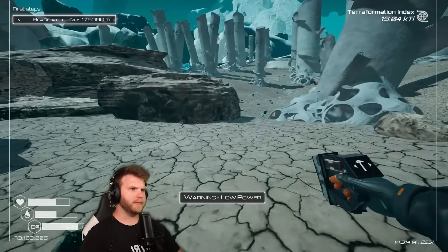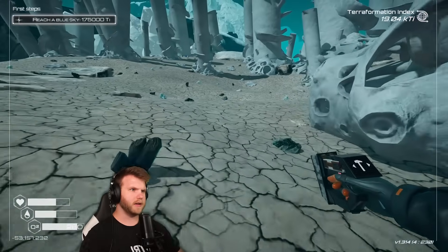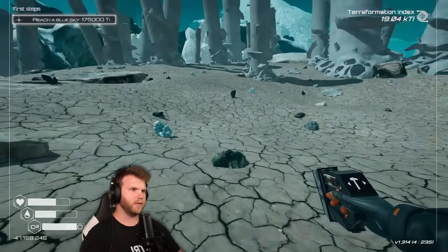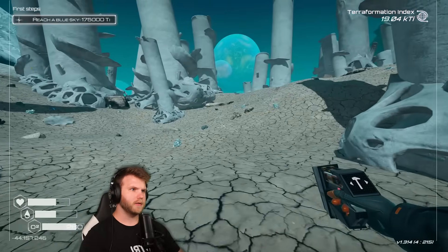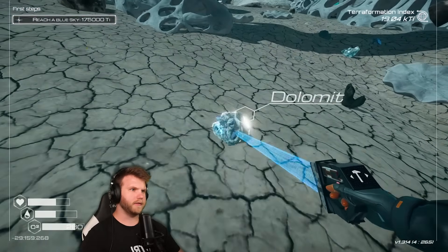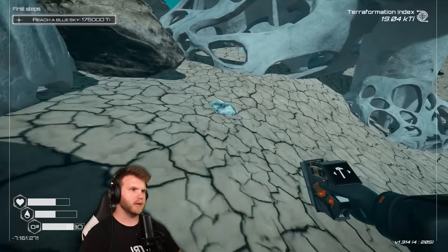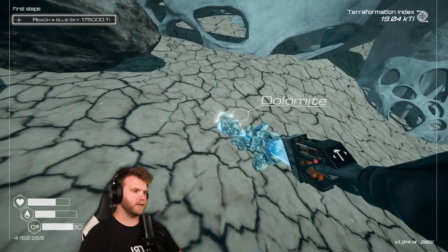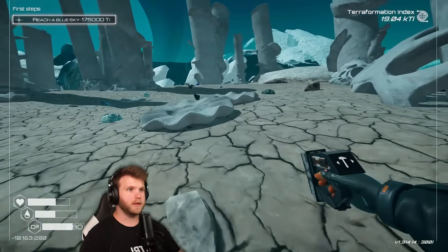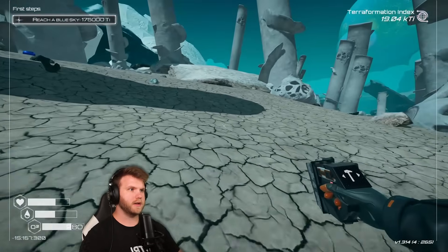I know they updated some stuff — I wonder if they updated the iron drop rate, because holy crap. Talk about life improvements. This is a lot of stuff out here. I need a lot of dolomite though, that's kind of what we're going for right now. But that is a lot of iron and stuff out here, which is good news for me. Let's see if there's any cobalt in this chest right here.